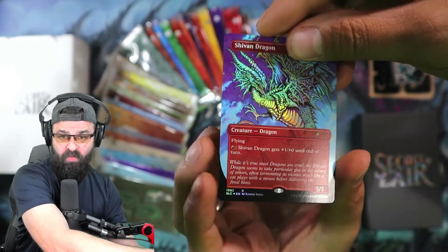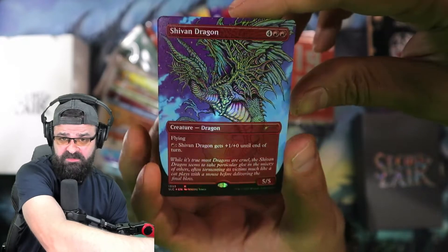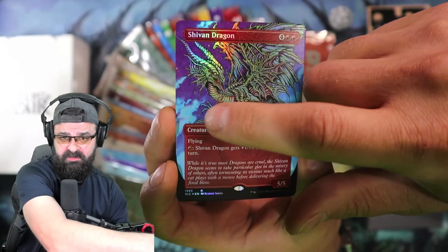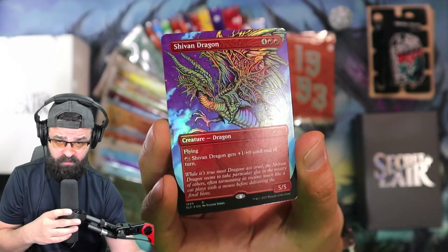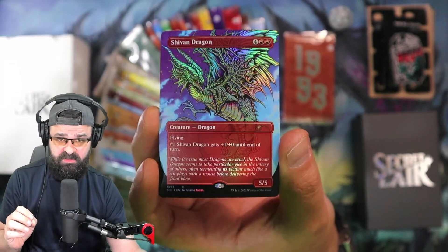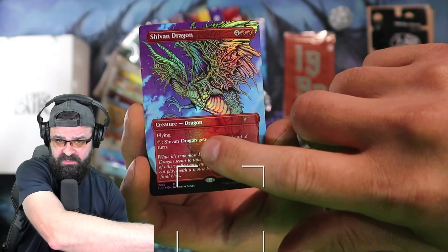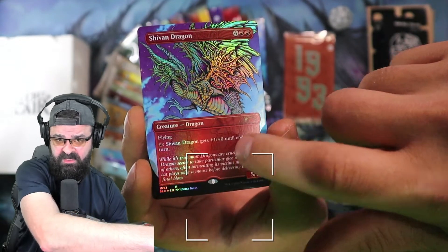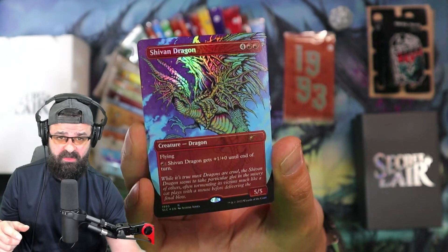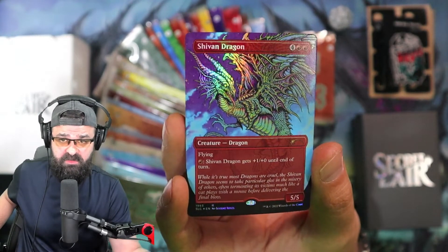Wow, what a way to kick off the set — we've got foil Shivan Dragon! Look at that bad boy. So it looks like the way they did it is the creature itself has the foil. I don't think I see foil in the background — you guys tell me what you think. It's a subtle foiling, so it doesn't just blare at you. I do see some down here in the lettering as well. Maybe there's actually a little bit of a foil sheen going across down here in the text box. It really shows on the creature. Very cool artwork — nice job to the artist.